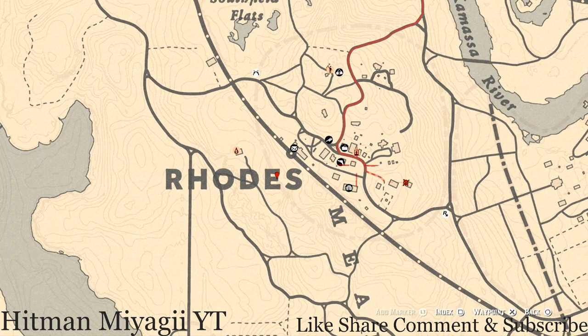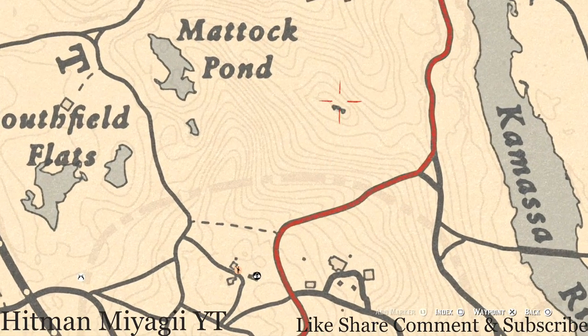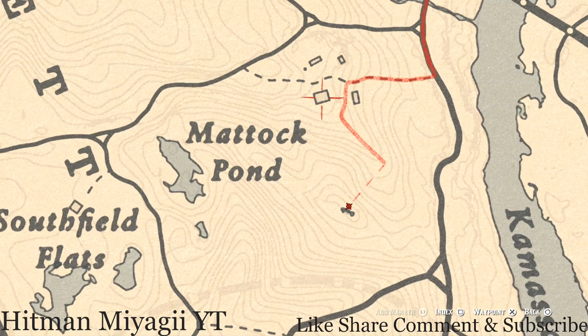That's pretty much it for the city of Rhodes, but there are a couple more things outside Rhodes. Right here, pull out your metal detector and you guys will hit on a random lost jury. There's also a family heirloom right here inside this house — a tortoiseshell comb on the dresser with the mirror.